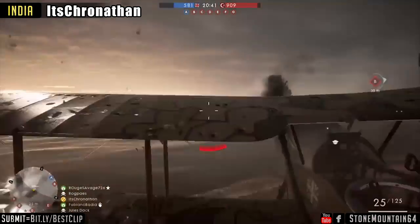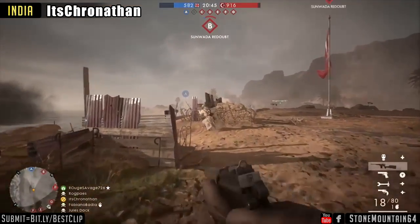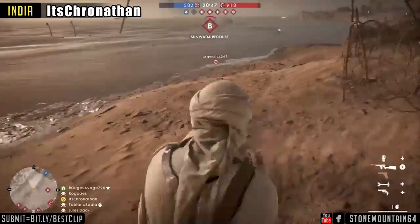In this final one through the fog, he lost visual on the target but still read the situation, coming in for the India spot. Chronithin crash lands, but it almost looks like it was part of his plan the whole time.